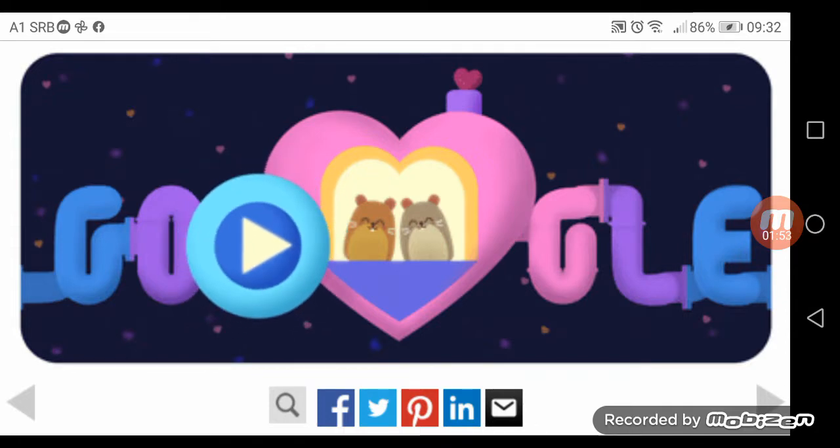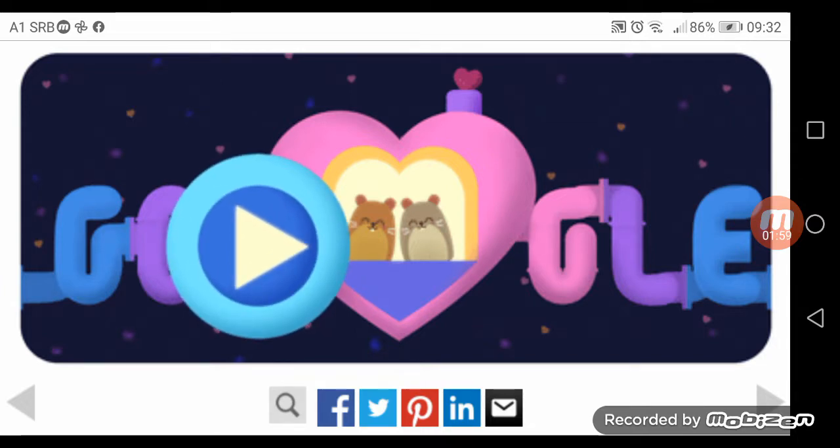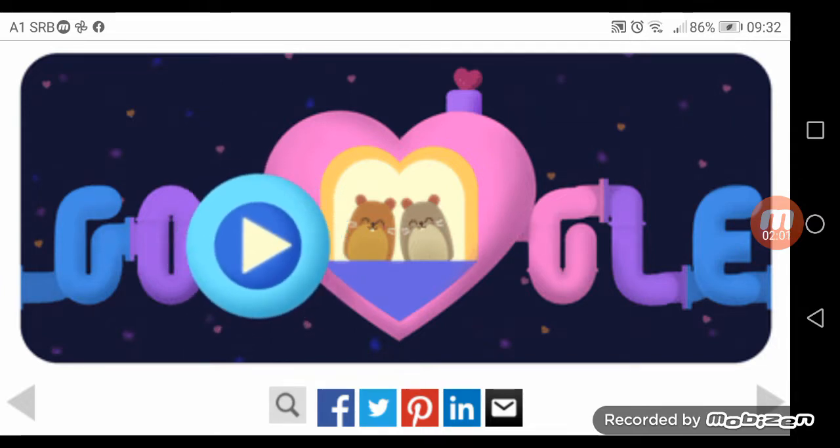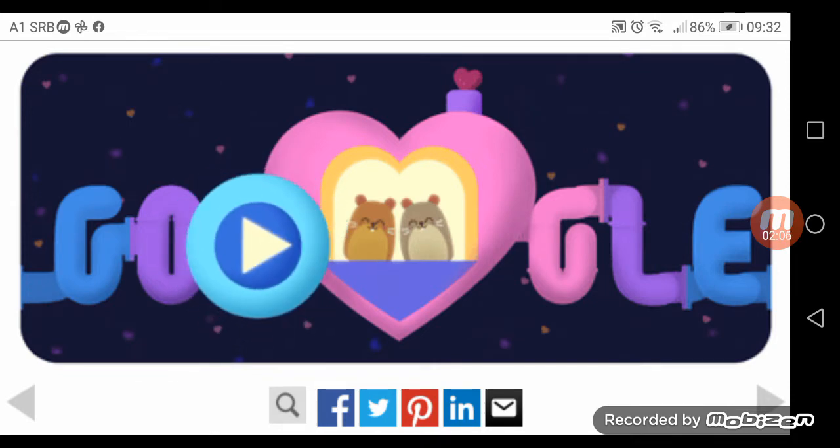But without further ado, let's move on to the Google Doodle. The Google Doodle has two hamsters and a heart with a smokestack that releases heart-shaped smoke.